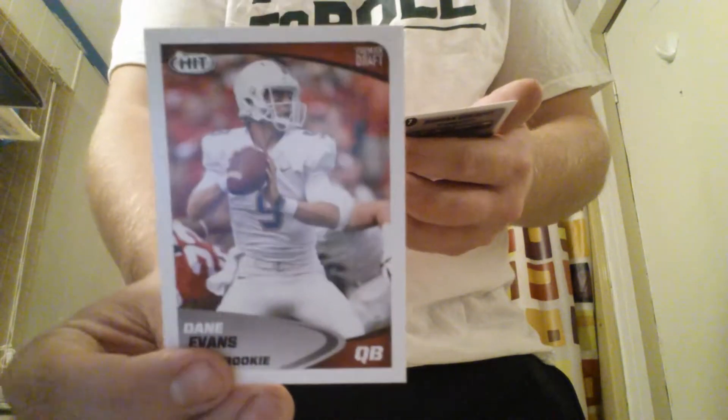Danny Evans, another Jeremy McNichols card, an Instant Impact rookie from Michael Thomas, and then Adrian Colbert.